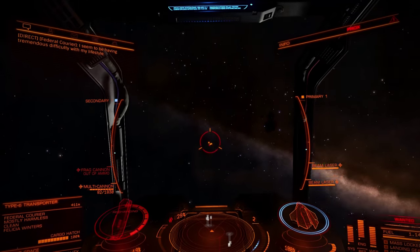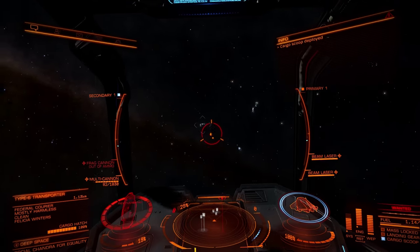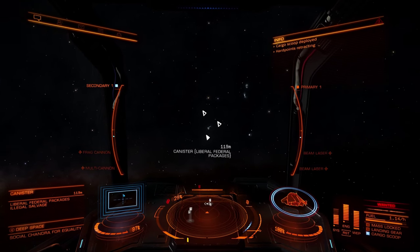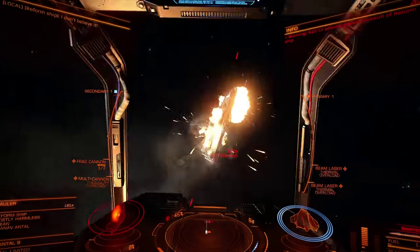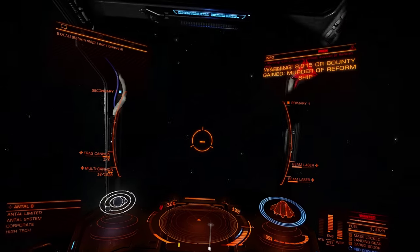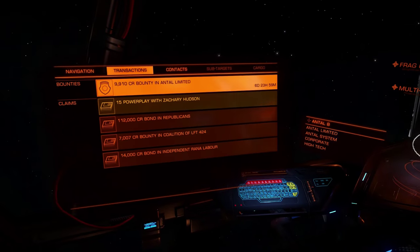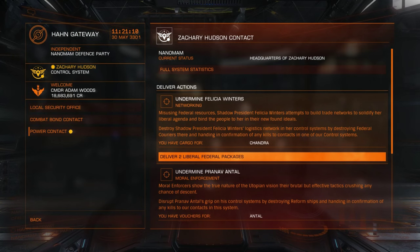Undermining a power aligned to the same major faction as Hudson is similar to opposing expansion — I travel to the target system and steal cargo from the transport ships. To undermine a power not aligned to the same major faction as Hudson, I destroy the transport ships found in the target system. I then hand in both vouchers and cargo to a system under Hudson control.